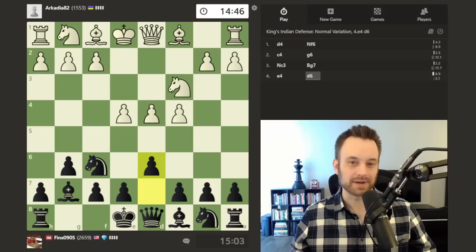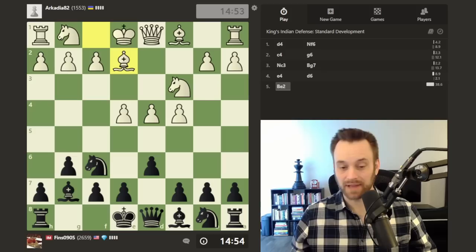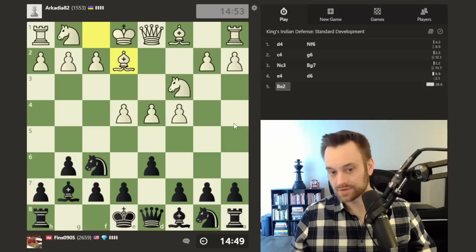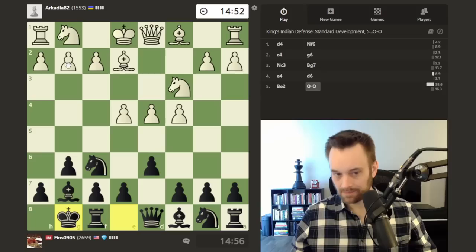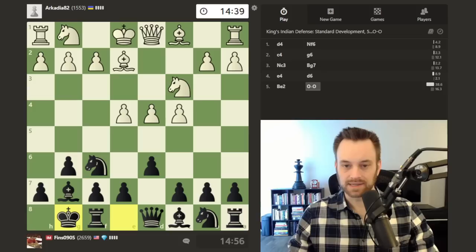The challenging thing about the King's Indian is that there are so many branches that both sides have to be aware of. There are about a dozen systems white can throw at you, and within each major system black has sub-variations as well. Bishop e2 is a playable move; I'm going to castle. Sometimes this is a prelude to a g4 move for white. They could also play knight f3, which would transpose to the classical variation.